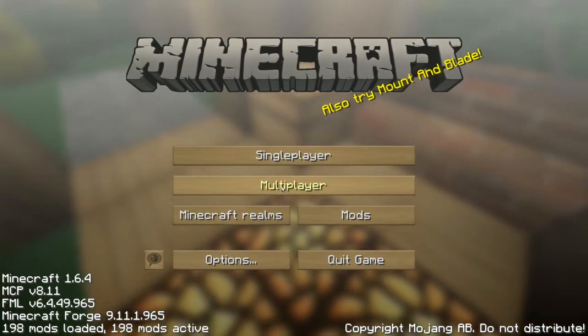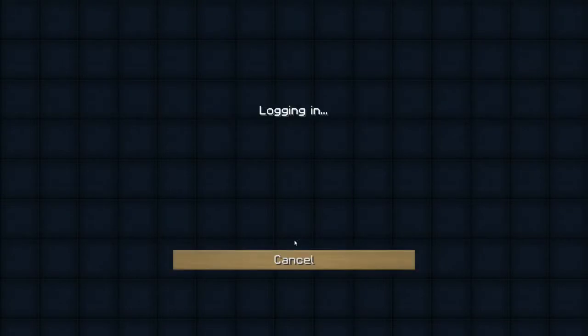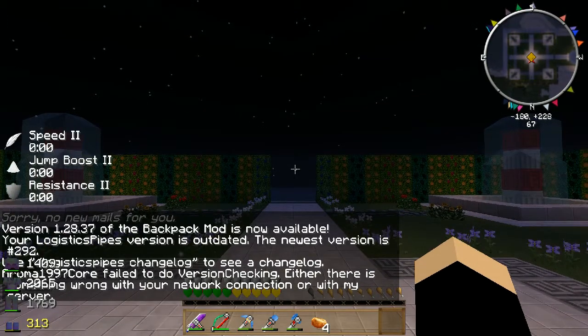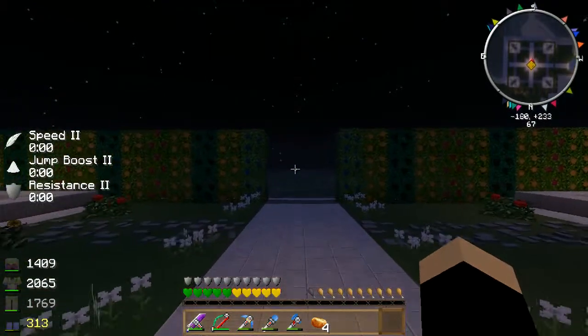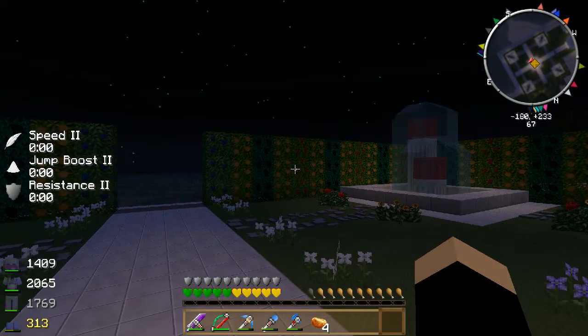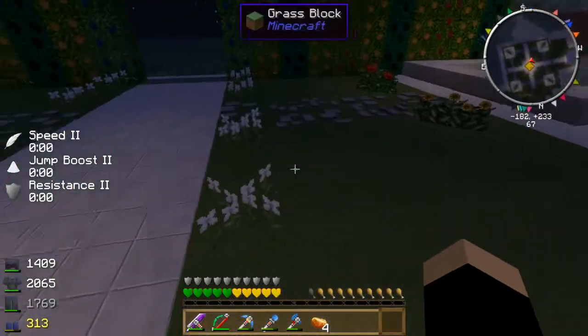Let's see if we can connect and get started here. So this is the spawn area — I built a little garden around the area. This is where you start in the game. For those who don't know, Minecraft is basically a game where you build buildings and machines and stuff. You can also explore and fight monsters. I've made this little garden.